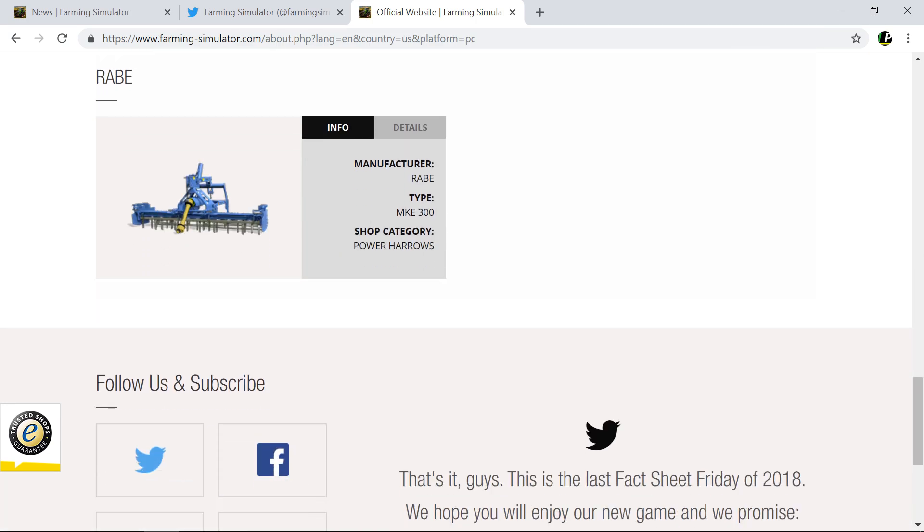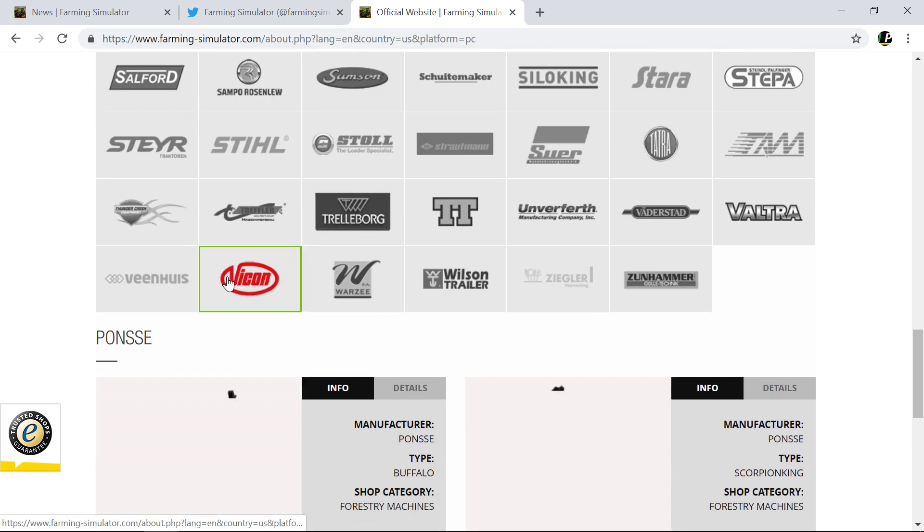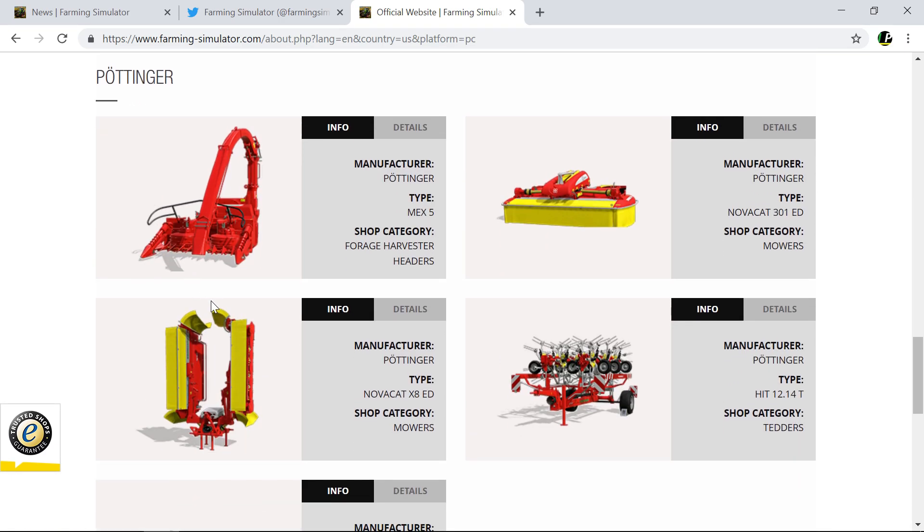It's one of the starting pieces of equipment in the easy preset. Ponsse was long since confirmed. Pöttinger is there too.